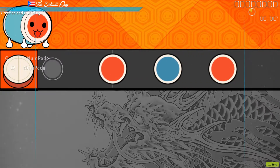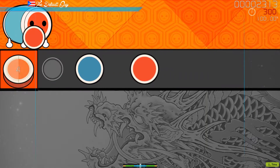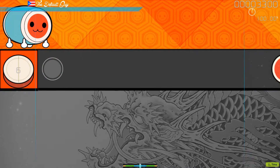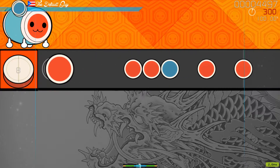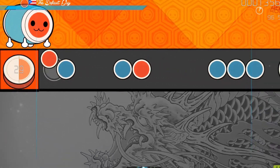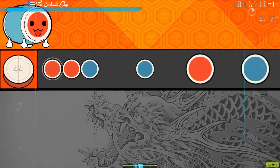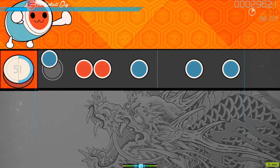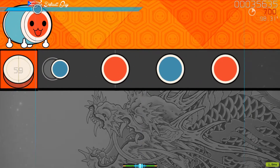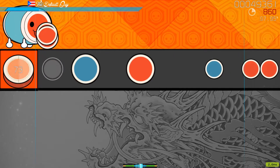In addition to regular notes, there are also finisher notes. Finisher notes can be red or blue, just like regular notes; however, they are played differently. Finisher notes are played by hitting the left and right side of the drum at the exact same time. So if you have a red finisher note, you press X and C at the exact same time, and if you have a blue finisher note, you press Z and V at the exact same time.